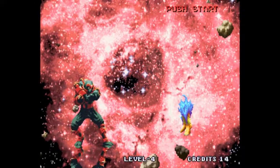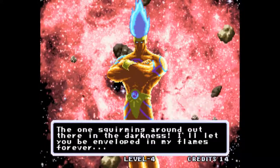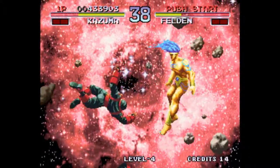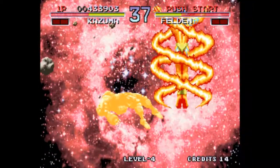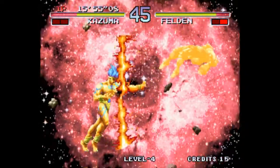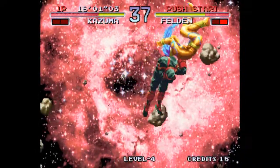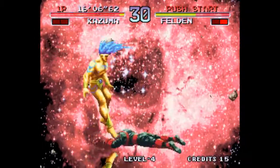Now, on to the final boss — this guy is cheap as hell. He has two projectiles: one comes out before you can even finish the input for your own, and the other literally stuns you on impact. He instantly DPs you if you ever jump or press too many buttons, and his attacks do more damage than yours.